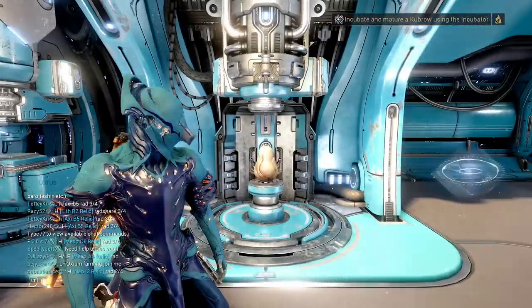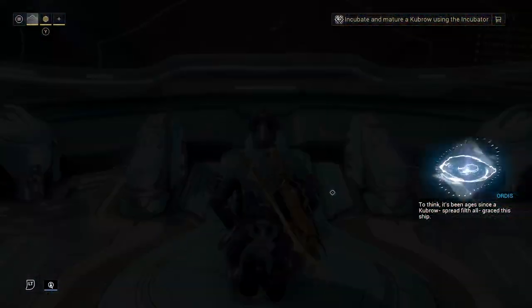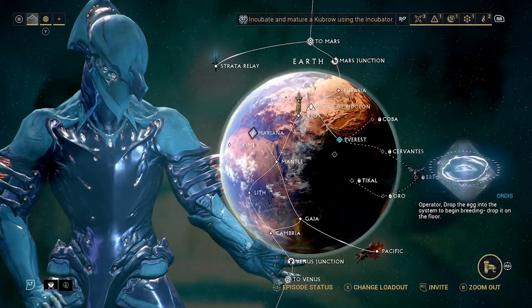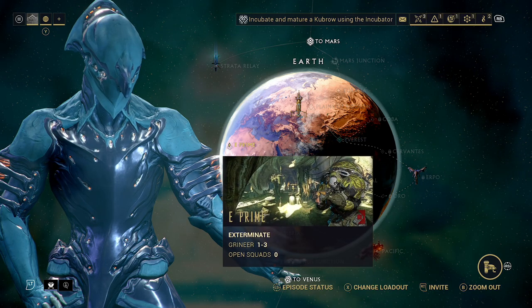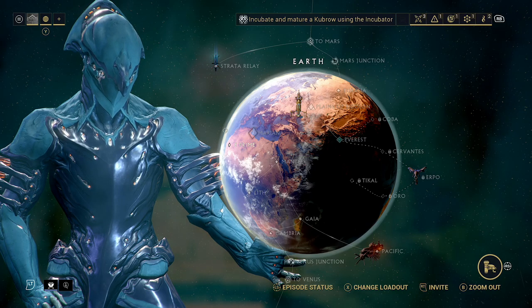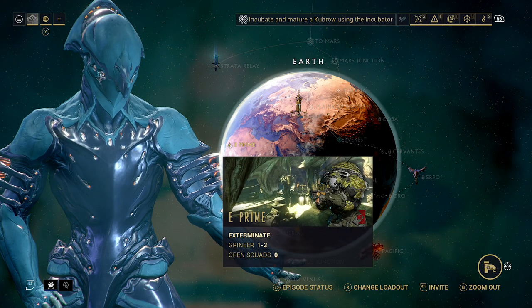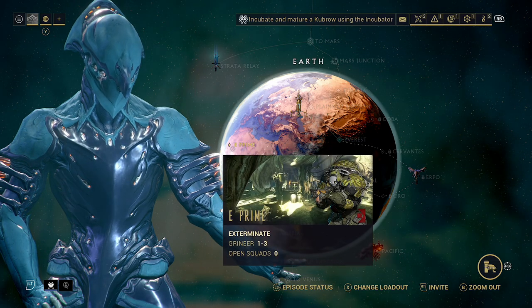You can get eggs from my favourite mission on Earth. I'm going to go ahead and show you how we get eggs right now. Technically speaking, if all you care about is eggs, the best mission is going to be the exterminate missions, just because there's more surface area to them than doing a capture, and it's easy to run through the level and get the eggs. For that, you'll want to do E-Prime.